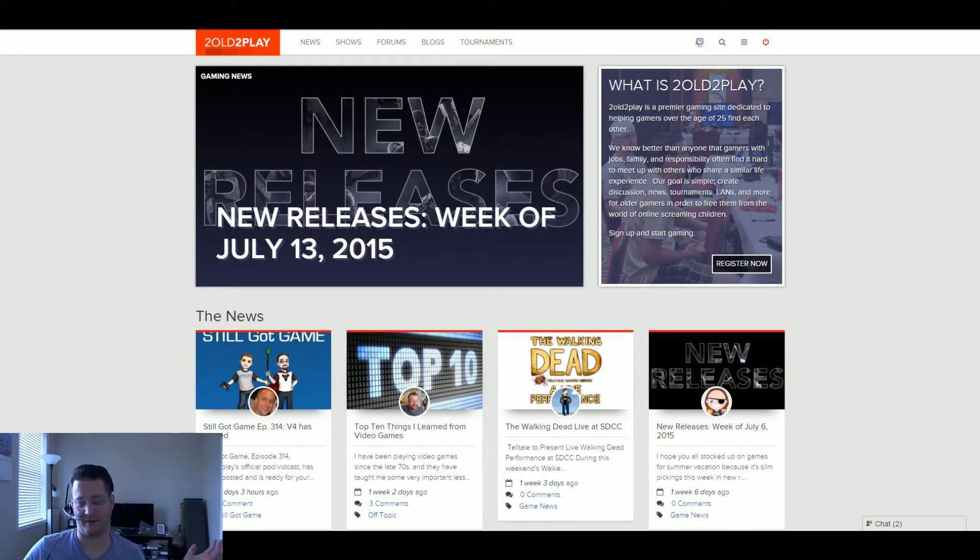A lot of those features in version 4 have not yet been implemented, but the baseline is there. I'm going to switch over to the actual site. If you're new or a long-time member, this will look very different. We've tried to go for simplicity over everything else. The old site had tons of buttons, dropdown menus, and all sorts of things which made it pretty hard to get around — a lot more complicated than version 2.